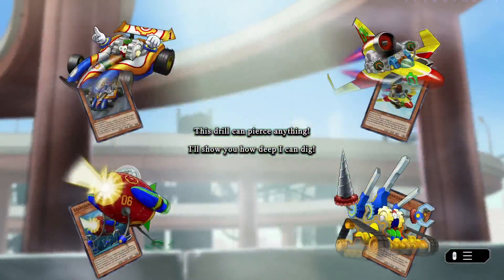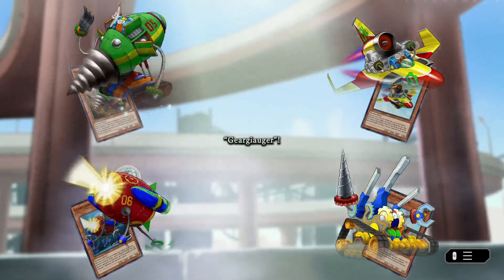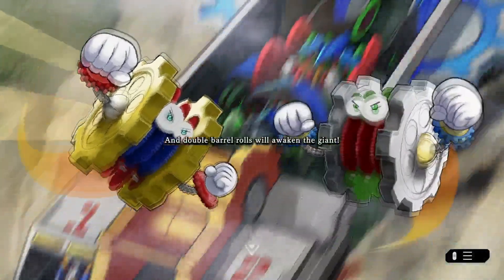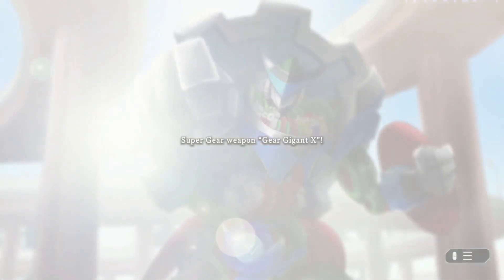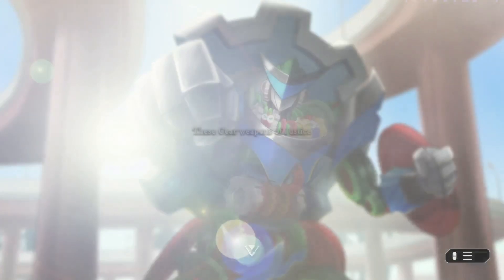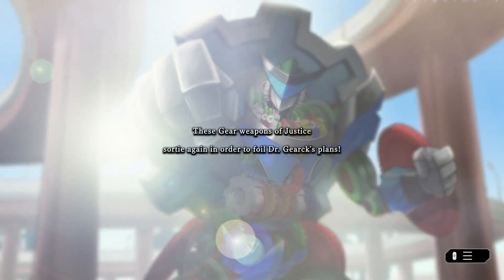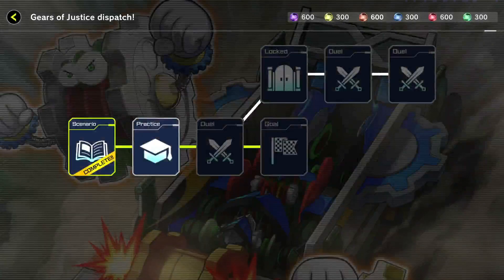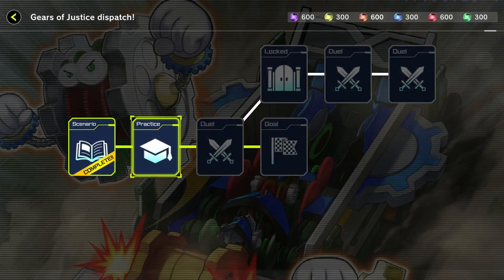Gear Gior Arsenal. Look at that thing. This drill can pierce anything. I'll show you how deep I can dig. Gear Gior Gior. Double shields aren't just for show. Gear Gior Armor. Oh, there are a lot of these gear cards. And Double Barrel Rolls with the Awakened the Giant. Alright, who's the giant? Super Gear Weapon Gear Giant Gigaunt X. These Gear Weapons of Justice... Okay, this is very funny. I love this. So, these little gears are going to stop the evil gears — that's what I'm hearing. And we got three Gear Giano cards. Nice.